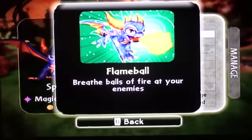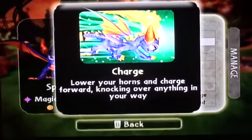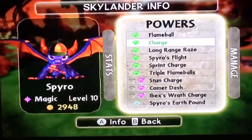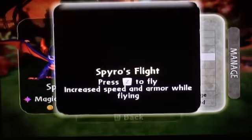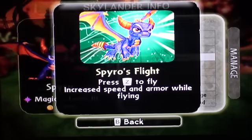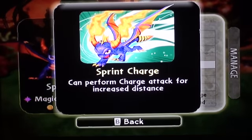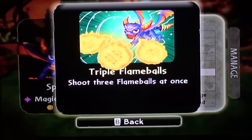Powers: Flame Ball — breathe balls of fire at your enemy. Charge — lower your horns and charge forward knocking over anything in your way. Long Range Rays — flame ball attacks travel further. Spyro's Flight — press Z on the Wii remote to fly, increases speed and armor while flying. Sprint Charge — can perform charge attack for increased distance. Triple Flame Balls — shoot three flame balls out at once, I love this one.